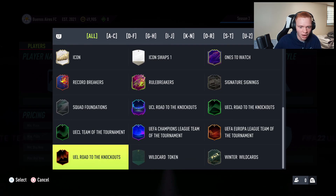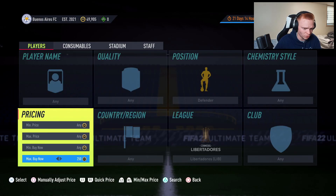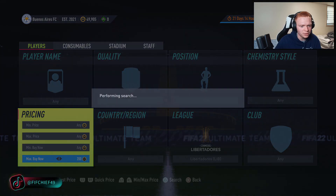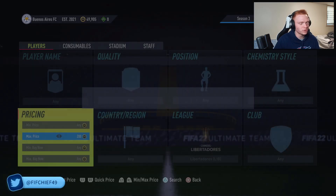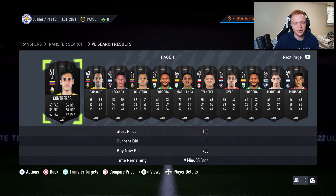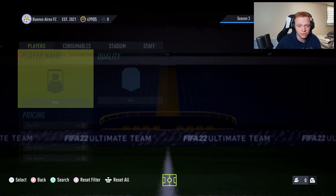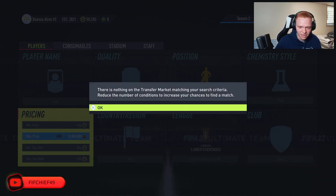I was also doing Leverkusen defenders, which was a decent one. These guys are about 400 coins. The nice thing is that normal Leverkusen cards are typically around 200 coins, and a lot of people don't know that the defenders actually go for more. So people list those defender cards way cheaper than they should — at 200 — while defenders go for 400. It's things like that that make you easy coins. As you can see, a card was up for 10 seconds and then it's gone.